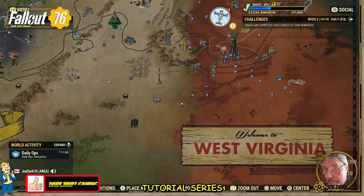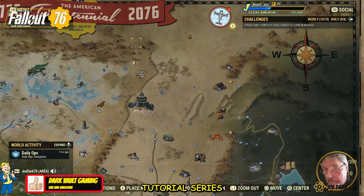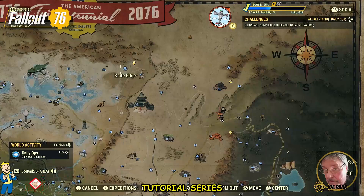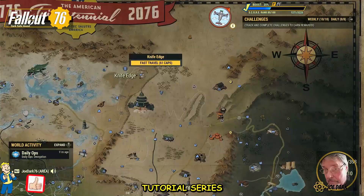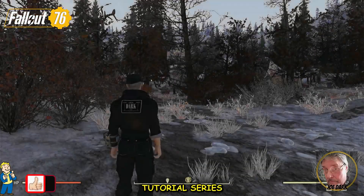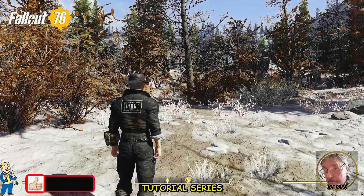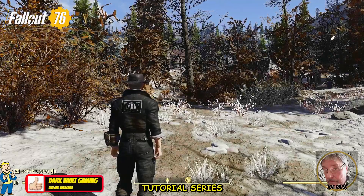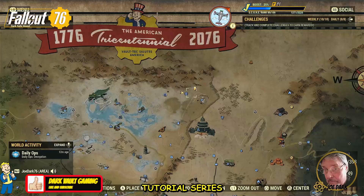I'm going to take you to a good place. You've got to go up north, to the right of the crater. It's a place called Knife's Edge. Put your marker where I have my custom marker — to the northeast of Knife's Edge — and travel there. Keep in mind there are going to be rad scorpions and more rats up here, so take care of them before you do anything else.